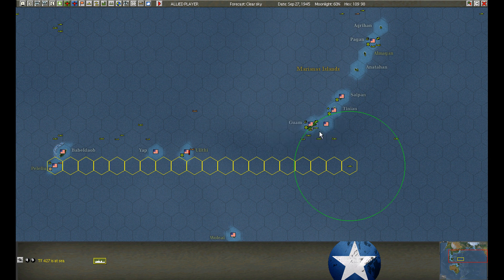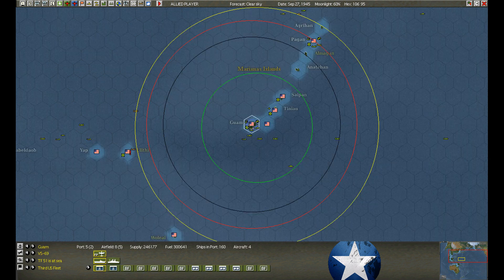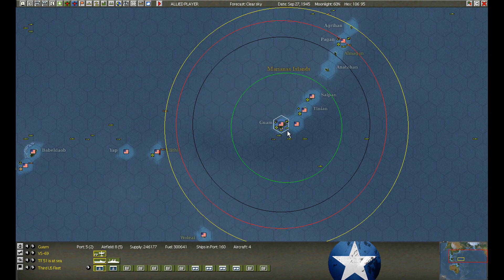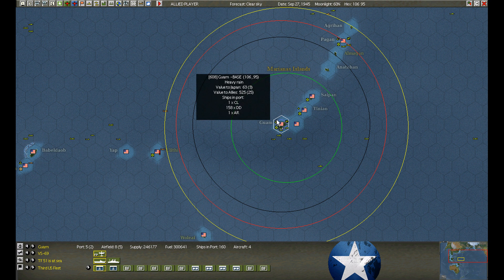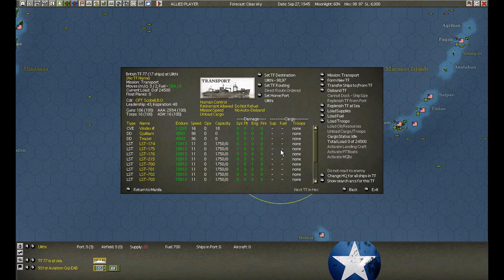Nothing eventful in Guam. Convoy is still coming forward to Manila. The cruisers arrived from Pearl Harbor with a little damage — we dropped them in here for repair.